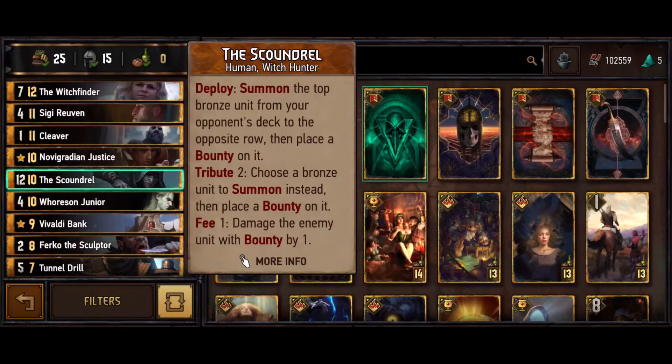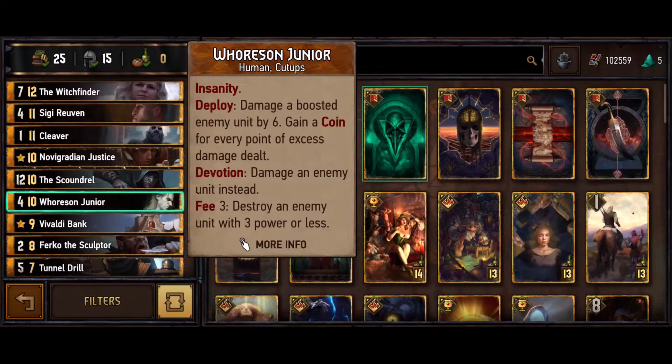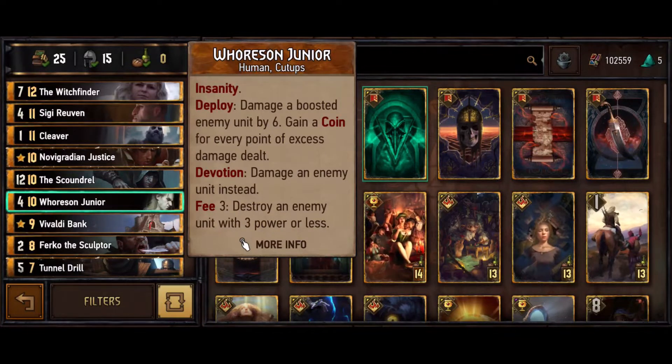Scoundrel is also just a big play - plays for 12 points, then he pulls them a card and you kill it. Junior: the ability to answer anything that's nine or less immediately is very powerful. I've seen some people not run Junior but I just like him too much to not include - the six damage is crazy.